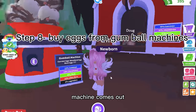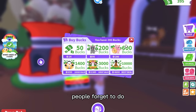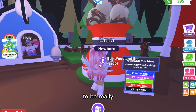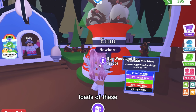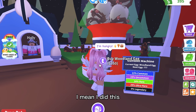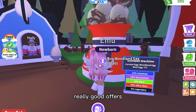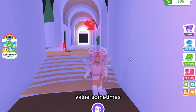When a new egg comes out in the gumball machine, everyone rushes to buy it right away. But what people forget is to also buy them right before they leave the game, because once they're gone they're never coming back, making them really rare and valuable. I did this with Aussie eggs, ocean eggs, and fossil eggs, and got really good trade offers for them.